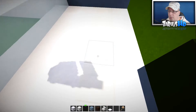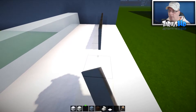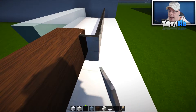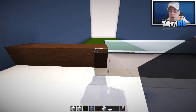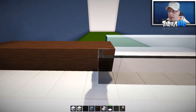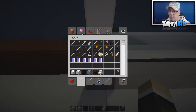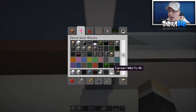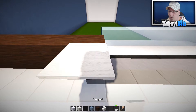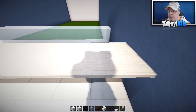Next step: with your glass panes, put them on the actual quartz blocks — one through eight, because that wants to be connected on the corner. Then run your carpet directly on top — one, two, three, four, five, six, seven, eight.